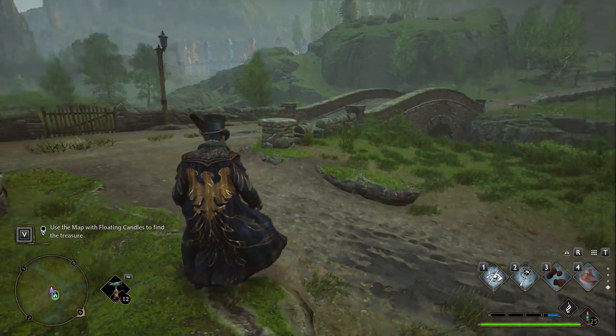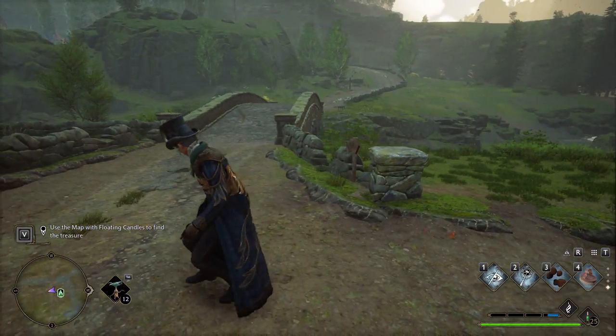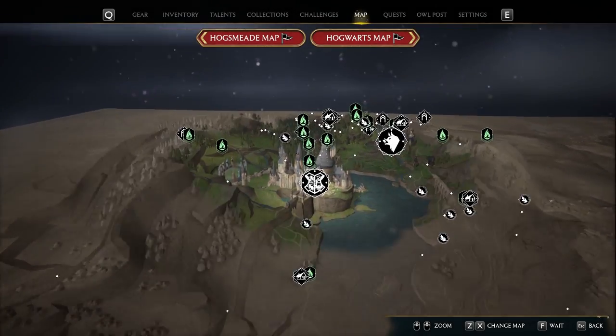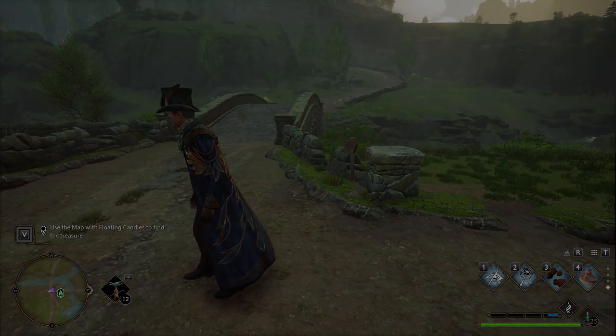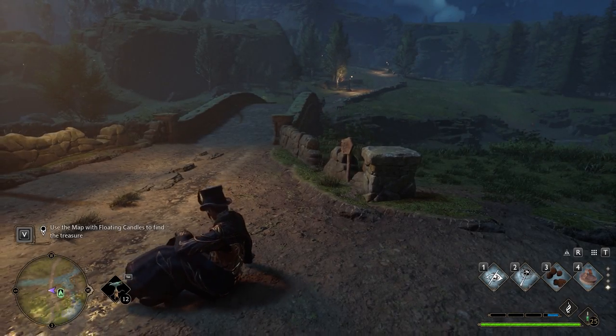To do this, you need to press and go to the map. For PC, I don't know about consoles, but on PC you press F to move time forward. Now it's going to be night.